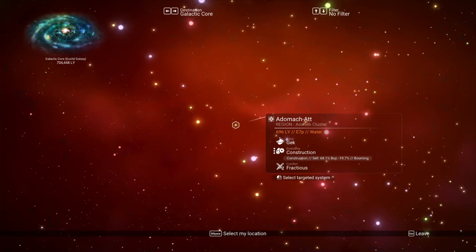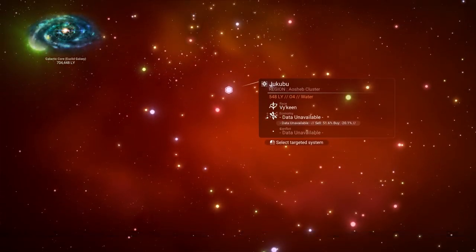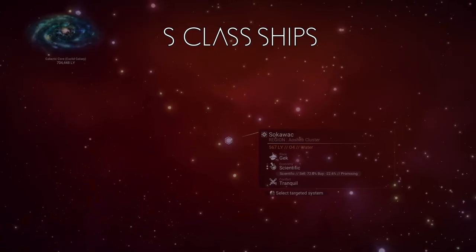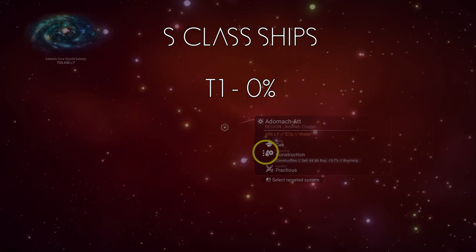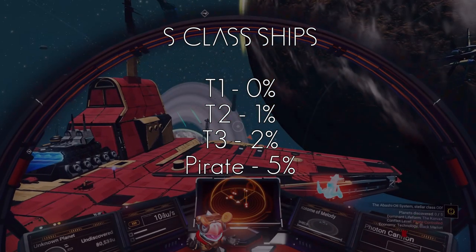The economy of a system also has an effect. Every system is either a T1, T2, or T3, and the chance of spawning an S-Class depends on the economy. A T1 has a 0% chance, so you're not going to find an S-Class ship there. A T2, you've got a 1% chance, and a T3 a 2% chance.